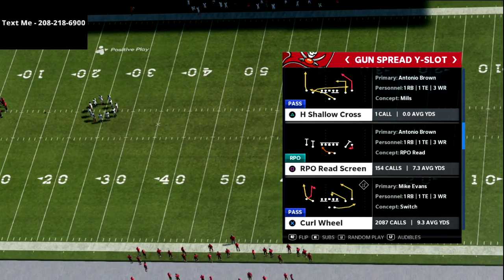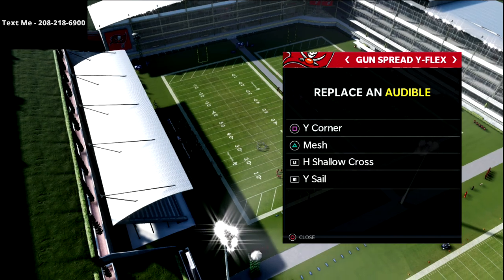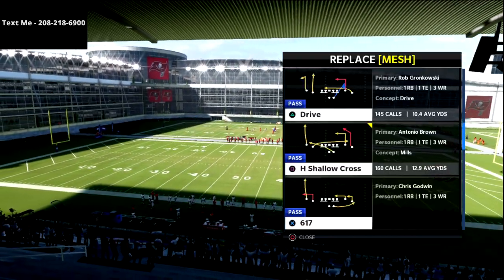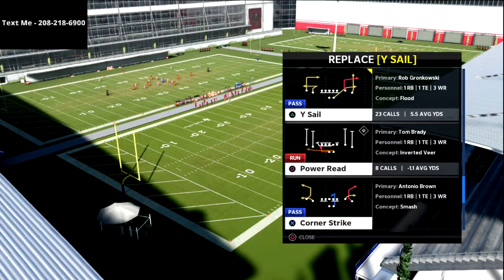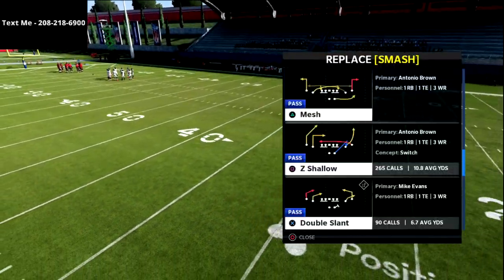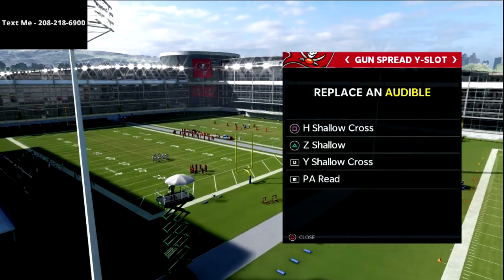We're talking about the shallow crossing concept, which you can see on my screen. I'm going over a couple of different ways to run this. This is the eight shallow cross - in my audibles I have the Y shallow cross and the H shallow cross. What I like about the Arizona Cardinals playbook is you get these different types of shallows: H shallow, Y shallow, Z shallow - all different shallow crossing concepts.